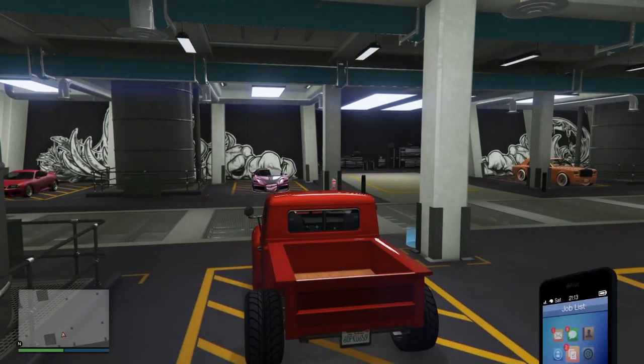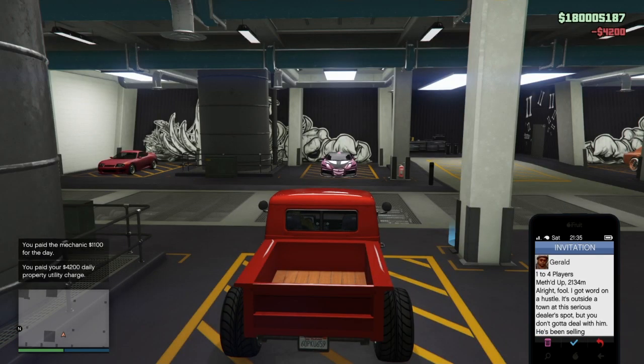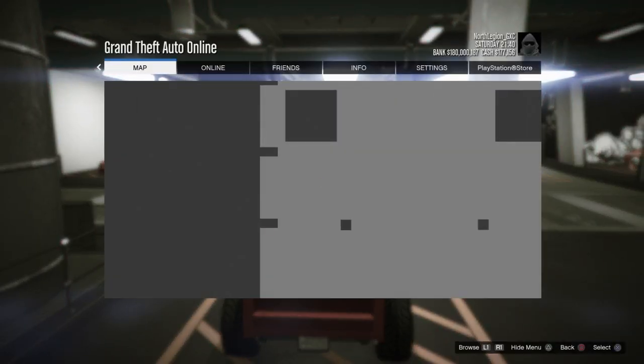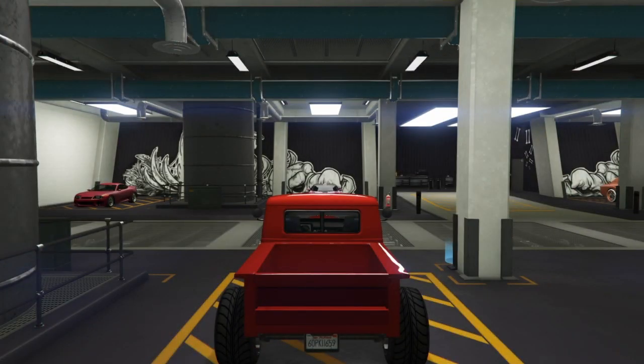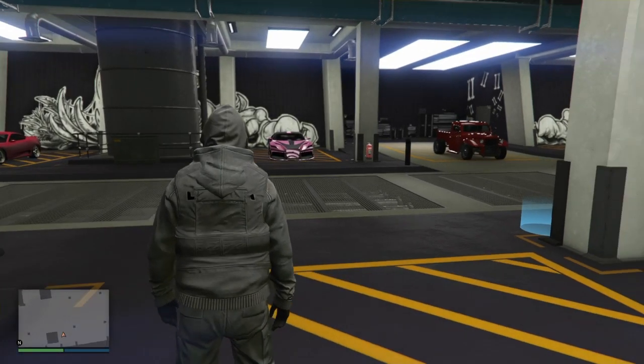Once you get inside of the rat truck, open up your phone, go to the job list, go down to the job. Hold down on the pause menu button — when you release pause, you want to press X. If you hear a little clicking sound before the pause menu came up, that means you hit the glitch. Wait over five seconds, then after five seconds back out and spam right on the d-pad.